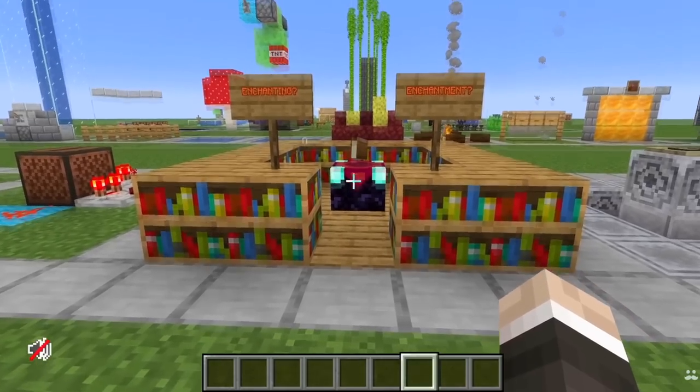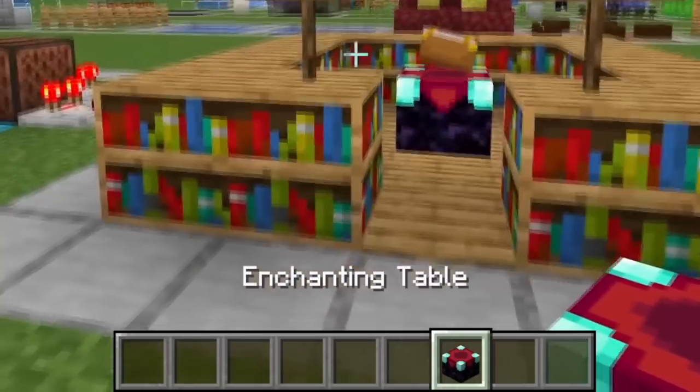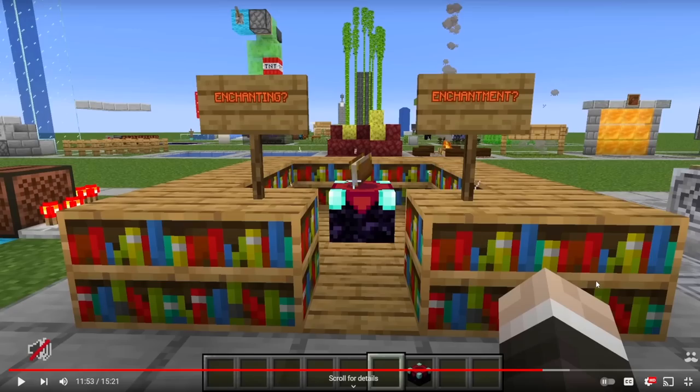The enchanting table has a secret feature of causing a massive fight within the Minecraft community. Apparently it doesn't know its name — different versions of Minecraft call it something different. It's called an enchanting table, and that's what I call it. Okay, that's what side I'm on. Hold on guys, I have to do something.